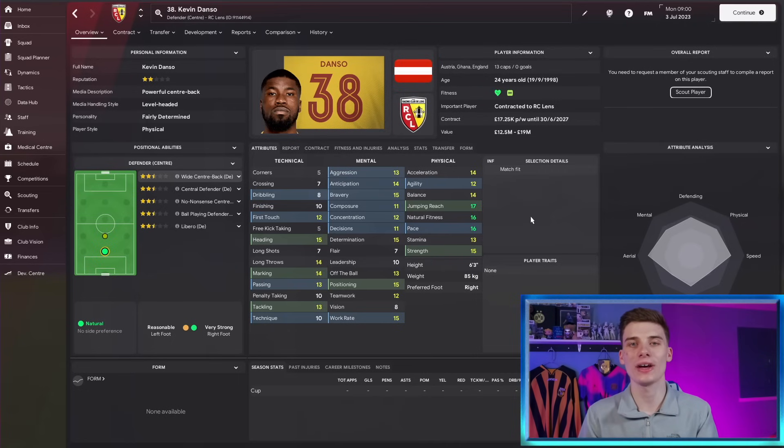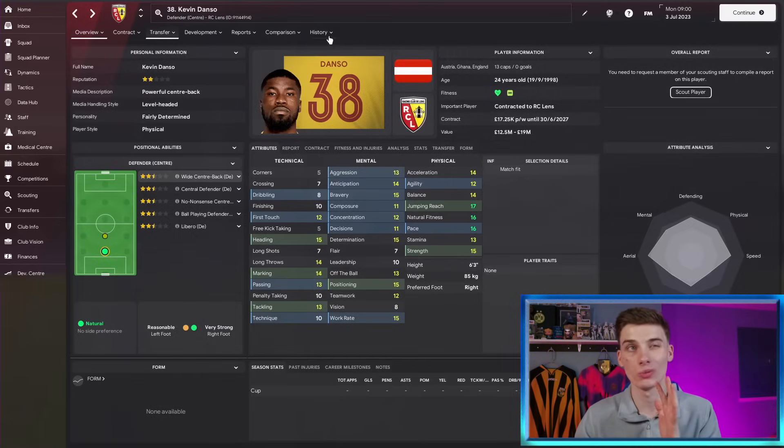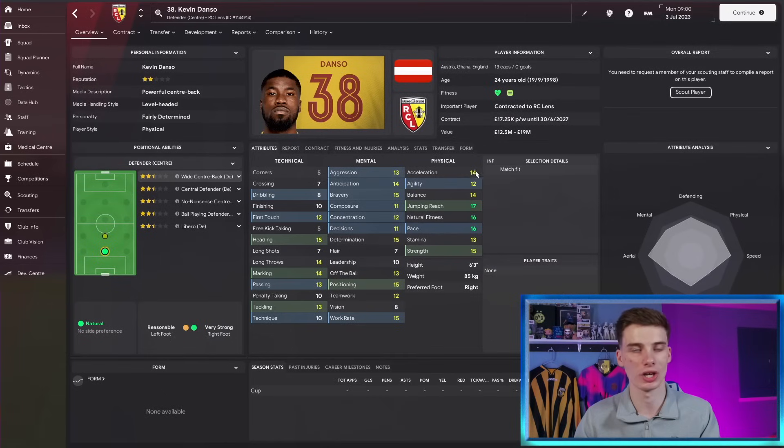The first one I want to cover is Kevin Danzo, the Austrian playing for RC Lens out in France. He has been an unreal pickup for the last couple of years in Football Manager. Formerly of the Bundesliga, he's now playing in France and at age 24 he is just the kind of age where he's heading into his prime. If you can get your hands on him, you have a player that could be a world-class centre-back. Ignore these star ratings — we're managing Chelsea and it's comparing to the other players in the squad. He's probably better than a lot of the Chelsea defenders, at least in the FM world, because he's just so good physically.